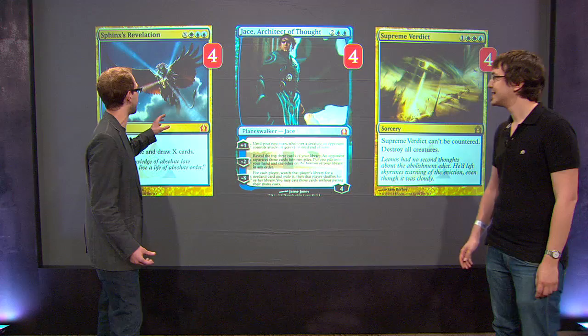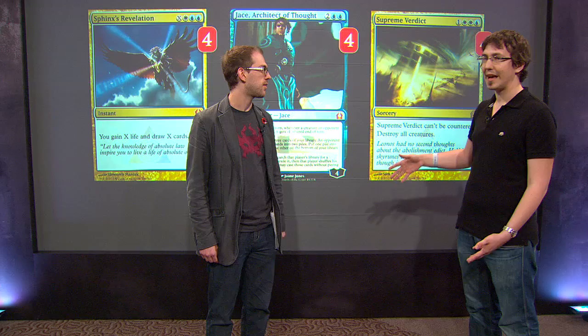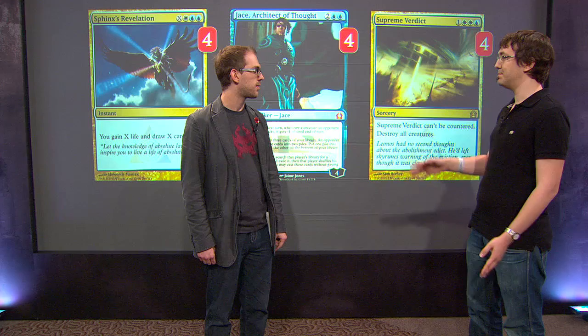So let's take a look at actually some of the cards you used to do that. Now you just mentioned Sphinx's Revelation and Jace, Architect of Thought — four copies of both of these cards. Why are you playing four of each? Yeah, basically these are the pillars of the deck, which I think all versions of Esper in this tournament do run four.